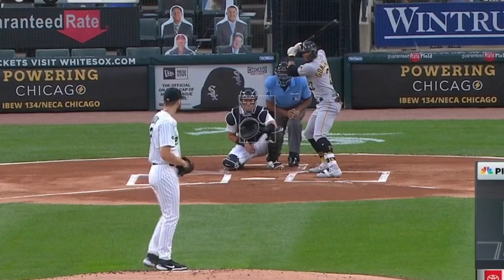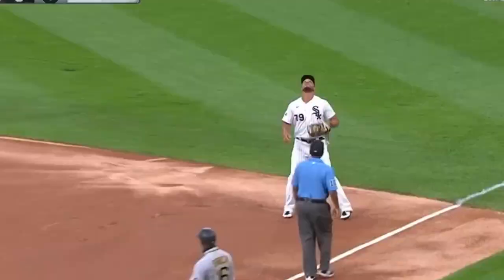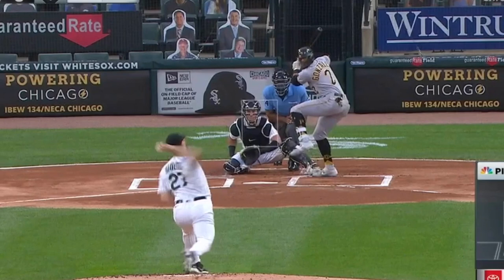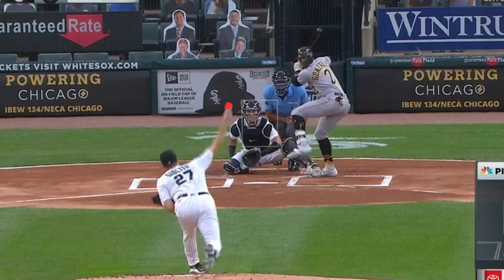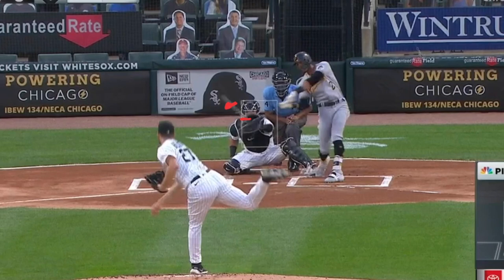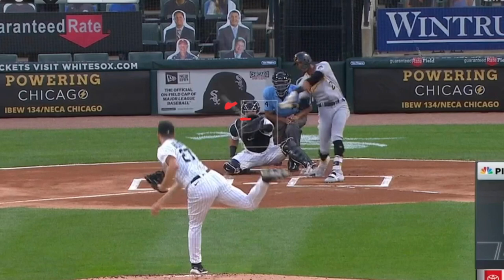First guy of the game. Fastball, middle elevation away. Slider down, get a pop-up. I want to check this out — this is something I like to do. I want to see where a guy's tunnels are, because this is how I watch games. Here's a fastball that starts towards the top of the zone and ends up about mid-row — about a third of a strike zone of drop on that.